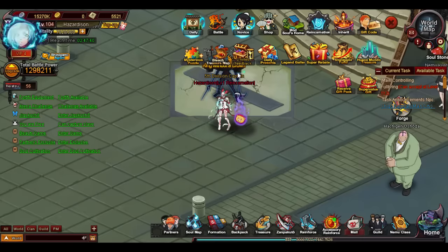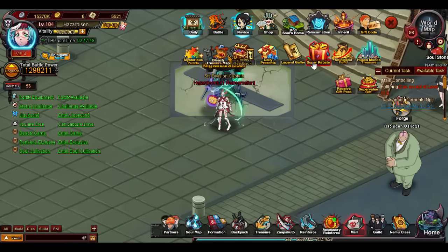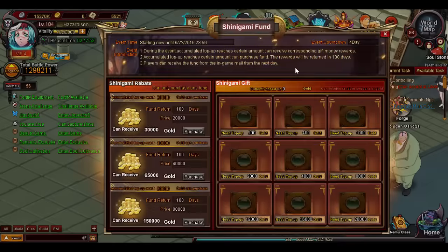Today we're going to be checking out the new events. I know I've missed quite a few days on Bleach, but I was actually hoping this event would be the ultimate BP. Unfortunately, that's not what we got. We did get the Shinigami Fun. Really wish it was a lot cheaper considering the amount you have to top up. There is one for $200,000, $400,000, and so on, but for the best prizes you've got to top up $20,000, $40,000, or $80,000 gold, which is insane.